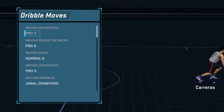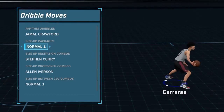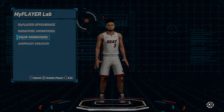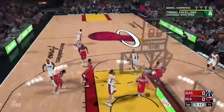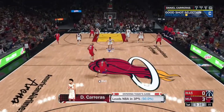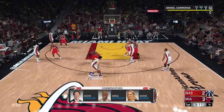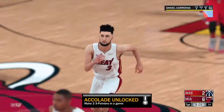Go to drill moves and go to size up packages — it's number one. I'm going to show you guys some clips. All you do is press L2, then hold the R2 button and flick your stick down. That gives you that big step back move. The computer just can't guard that — it's kind of glitched.